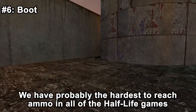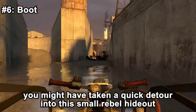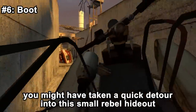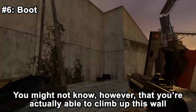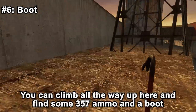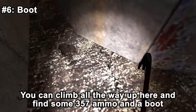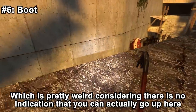For easter egg number 6, we have probably the hardest-to-reach ammo in all the Half-Life games. While driving through the canal, you might have taken a detour into a small rebel hideout where you can find ammo and health. What you may not know is that you are actually able to climb up the wall here. If you stack some crates and barrels, you can climb all the way up and find some 357 ammo and a boot — which is pretty weird, since there's no indication you can go up there.